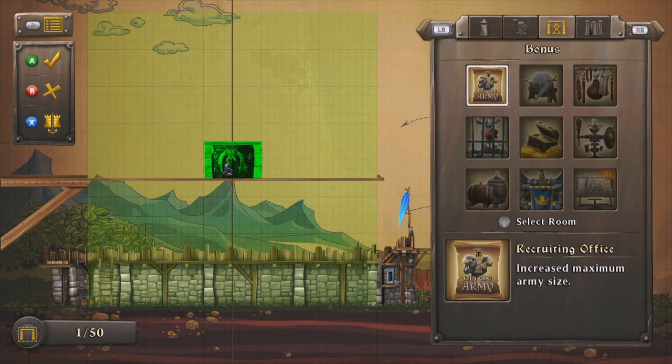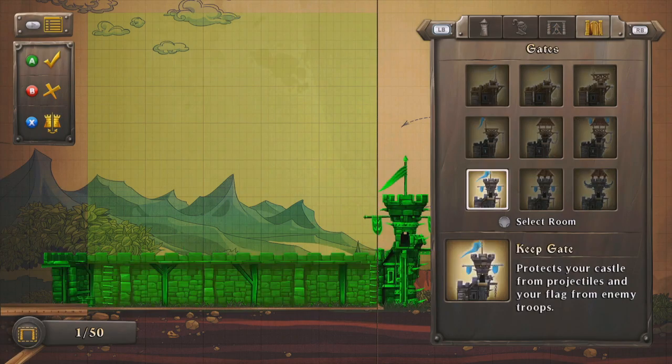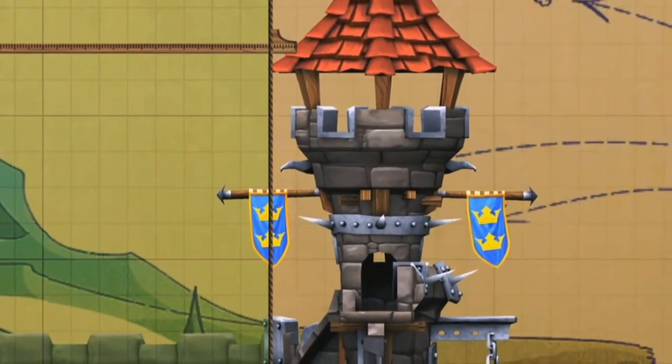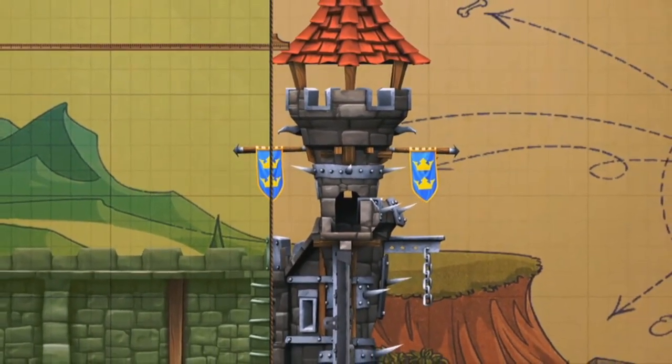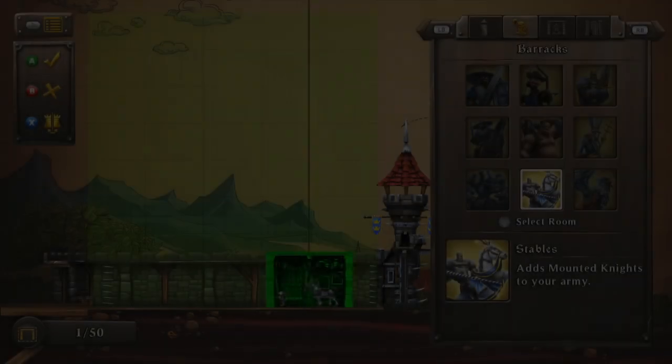The first step is to choose a gate. Without a gate, no one can get into the castle. And if there's no one in the castle, then there's no one to go about the business of keeping people out of the castle.